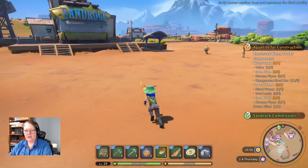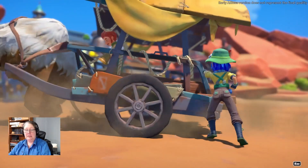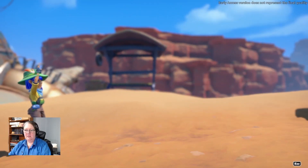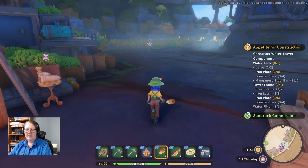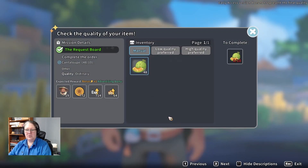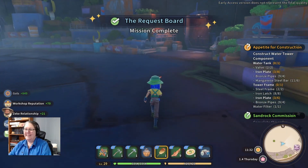Why don't I grab the yakmail cart — it'll be quicker. We'll go deliver this cantaloupe over here. I'm hanging time while I get these bits done. I should go get some manganese too — we'll see how much I've got first, because maybe I already have enough and we just need to do the smelting. Hey Zeke, how you doing? Got your request — thank you, be seeing you.